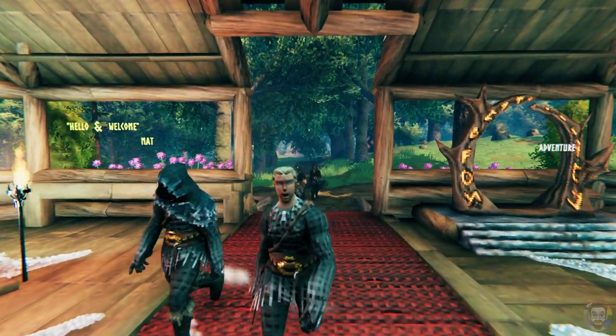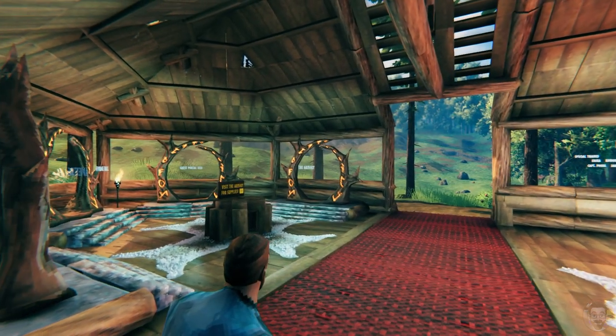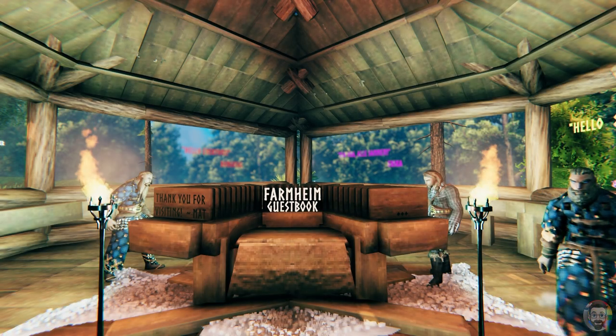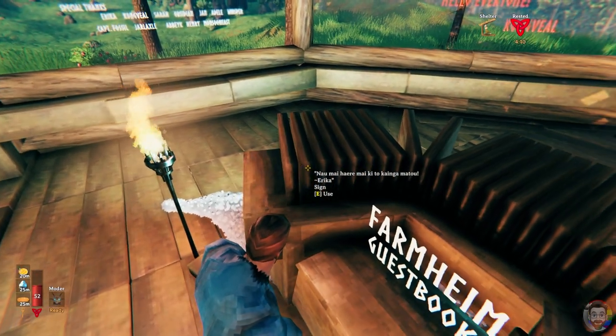Just follow the red carpet into the building. On one side, there's a small portal hub — I'll show you more of that in a minute. But first, on this side of the Welcome Center, we have our guest book that everyone on the server has signed and left messages in.